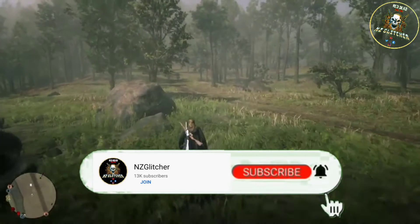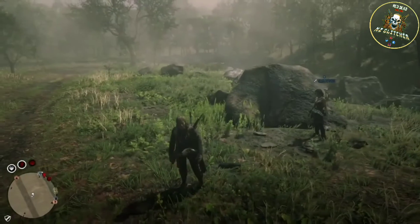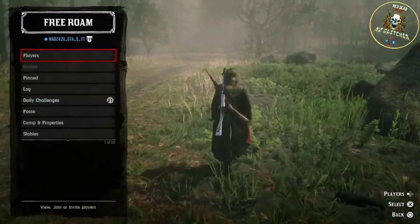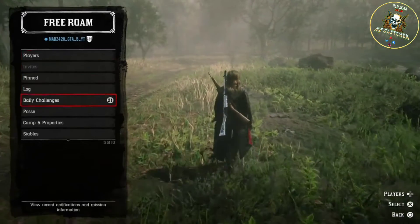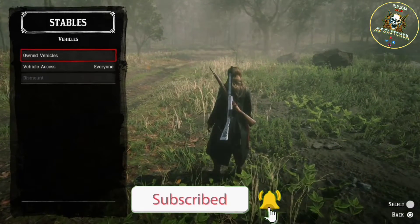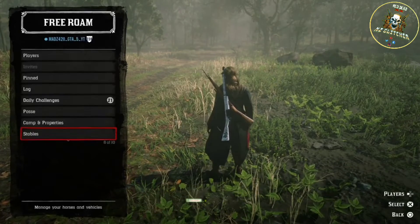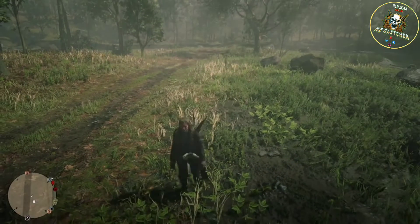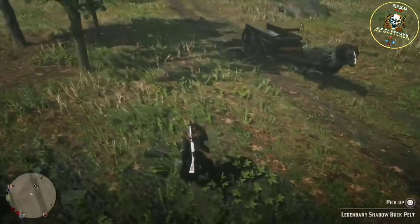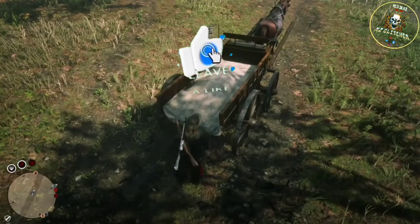Once you join that friend — I did skip a little bit of footage, but don't worry, I will do it one time at the end to show you it only takes two minutes once. You then want to go to your stables, go to vehicles, and call out your hunting wagon. Look in the opposite direction you want it to come, and it will come from behind you — if you stay still enough, it will come right to you.